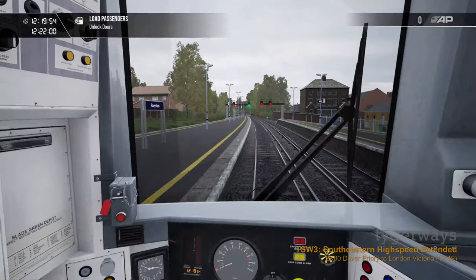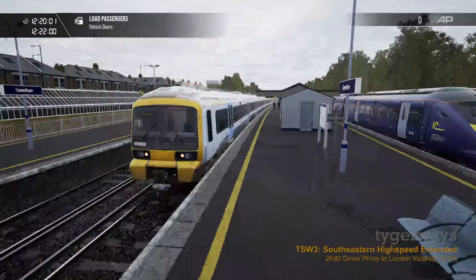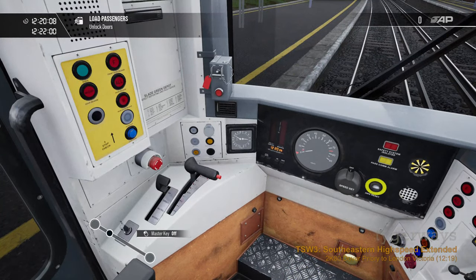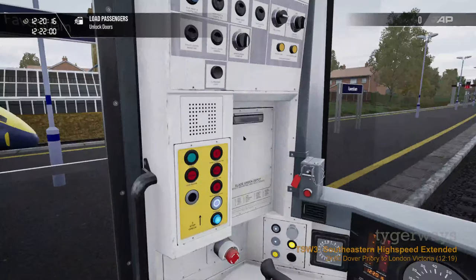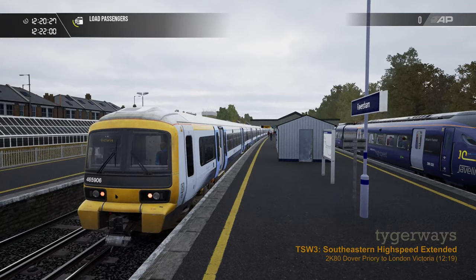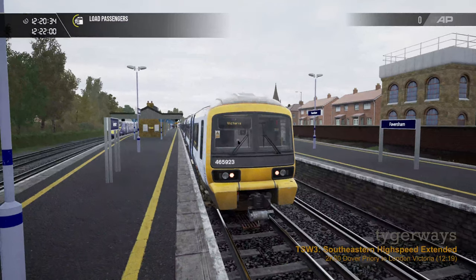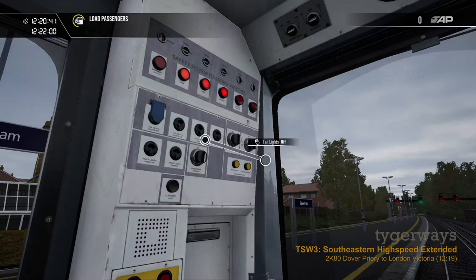This is the inside of our Class 465 Networker, and we can also look at it from the outside. You can see it has a Southeastern livery, sometimes called the Go-VIA livery. To activate the train we have a master key. We have a reverser that will be set in neutral so we can open the doors, then door controls — I think only the all-release button works on this train so far. The light configuration is not as it should be: we have red marker lights at the back, which is correct, but also red marker lights at the front, so we need to turn those off and turn on the headlights for day or night running.